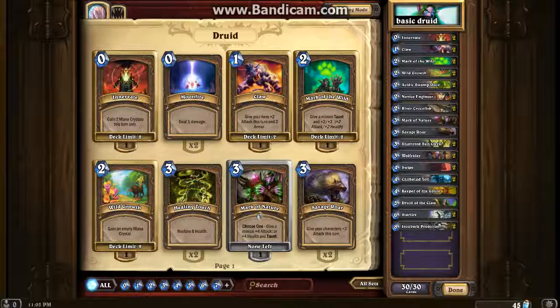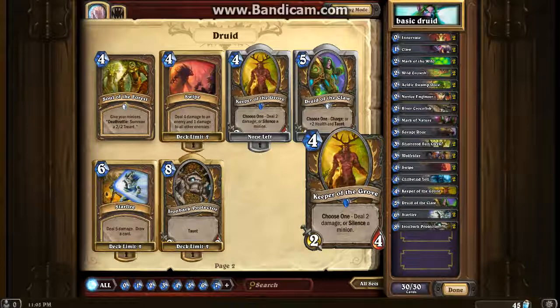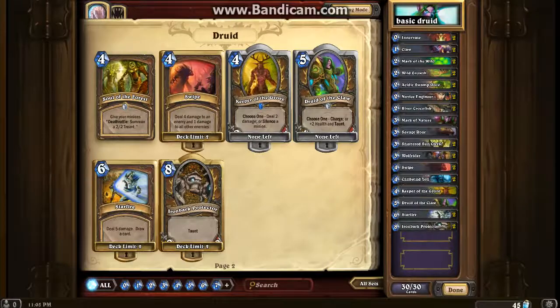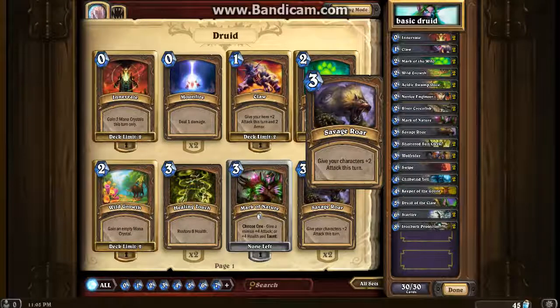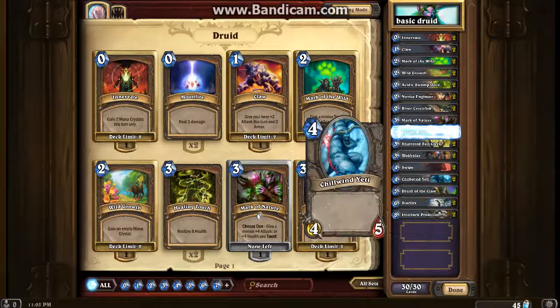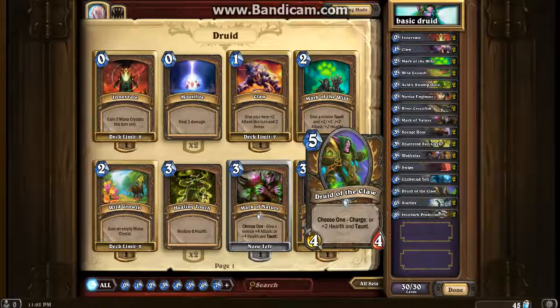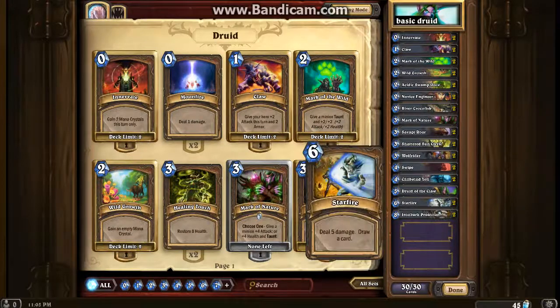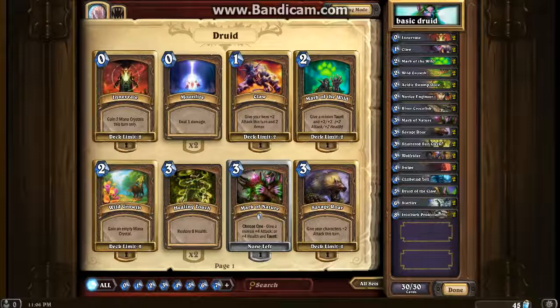I think it's all standard cards, though I do have one rare in here. I'm going to swap that out and put in Savage Roar, which I crafted using dust from Arena. Sorry I should have checked before starting the video, but let's get into it now.